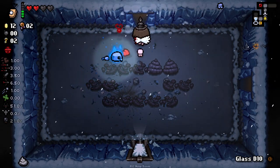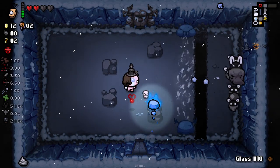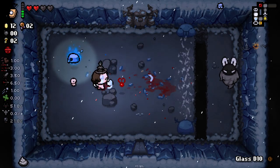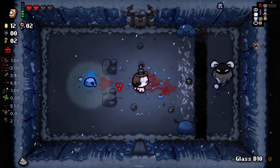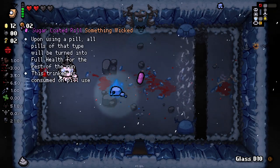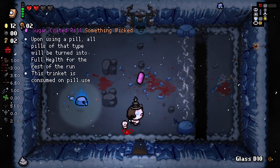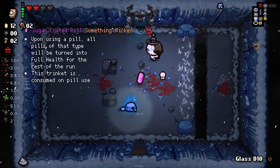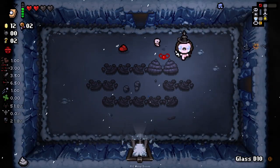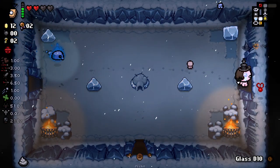We've got a Tinted Rock here. Do soul hearts enter Black Hearts with this character? I think they do. So we do have the Mirror Boss — we want to go fight the Mirror Boss. I don't yet, but I do need to do more stuff with the Mirror Boss, because I don't really remember where that leads us to or all the stuff that the Mirror Boss can actually provide us with. Let's go find our item room first.